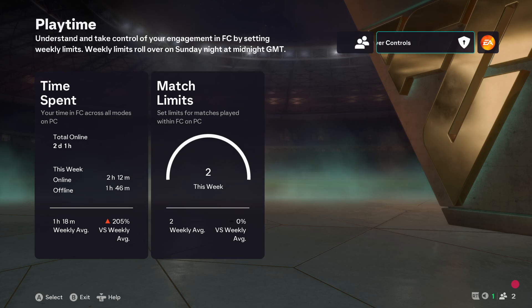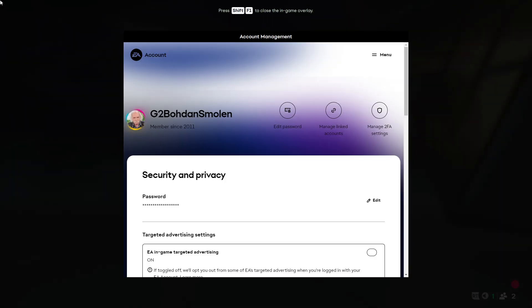In the top right corner you should be able to find Player Controls — you want to select this option. By doing so you will open the in-game overlay with the EA account website, and you might need to enter your password to continue.